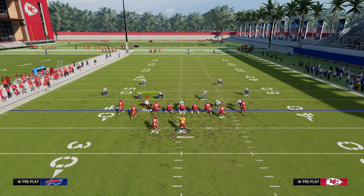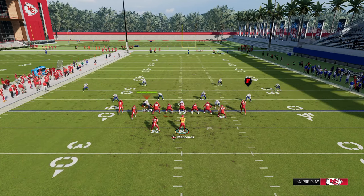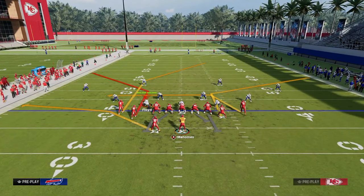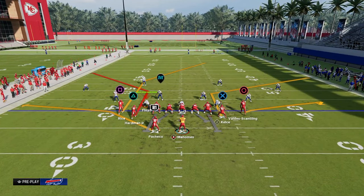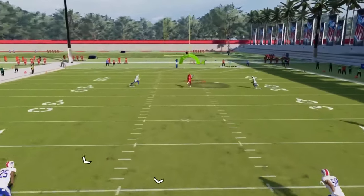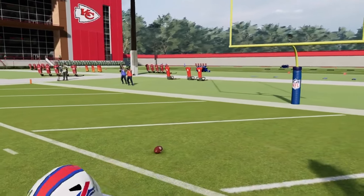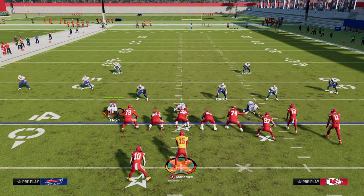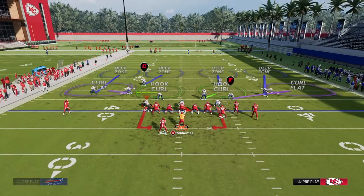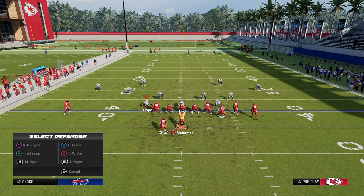If your opponent decides to run a double Mabel coverage to take away the high-low on the left side, this is one of my favorite route combinations to manipulate that. We're going to call the play flood, put the tight end on a tight end apprentice corner, put the outside tight receiver on a flat route, and then just snap the ball — you can also block your running back if you want. What you're going to see is that the skinny post is going to basically split the cover two and you're going to be able to hit it up and over the top for a pretty big play. We can very quickly manipulate a lot of different ways they want to defend us with some basic hot routes that really don't even necessarily require a ton of abilities.